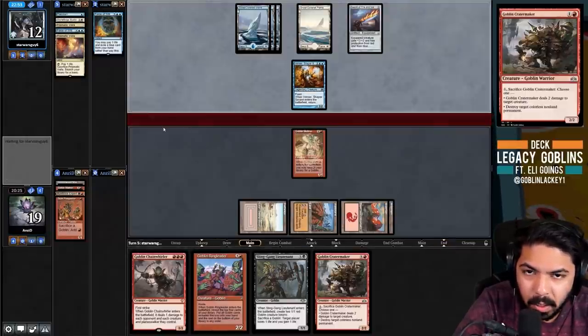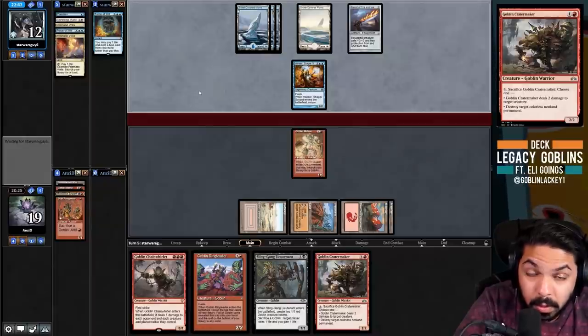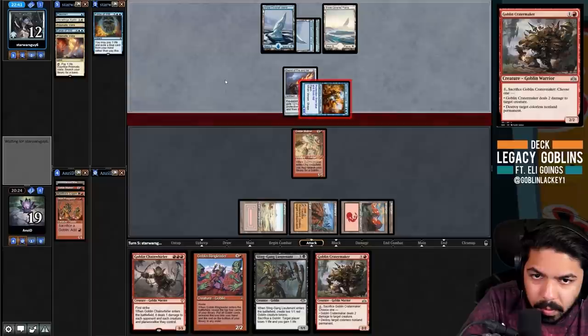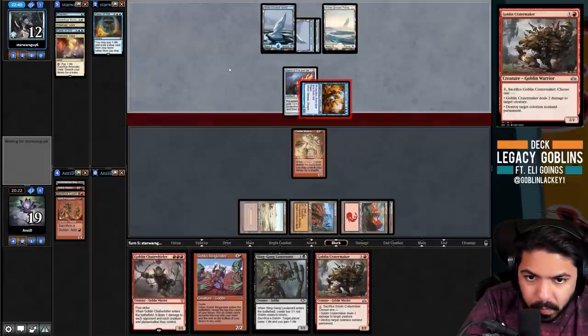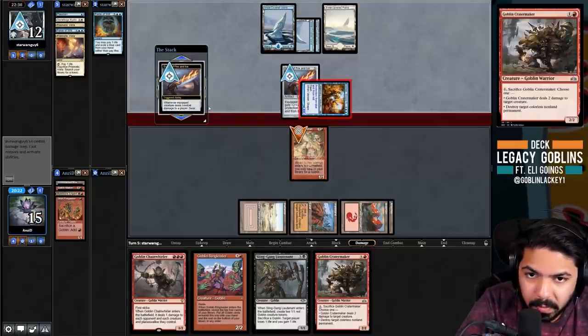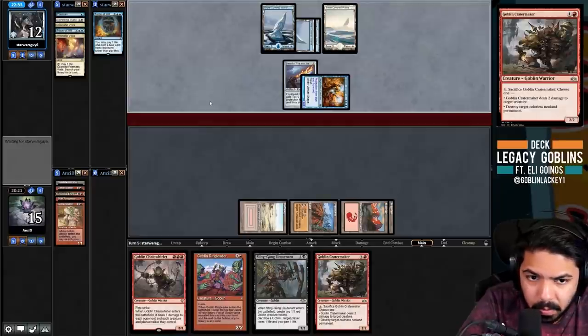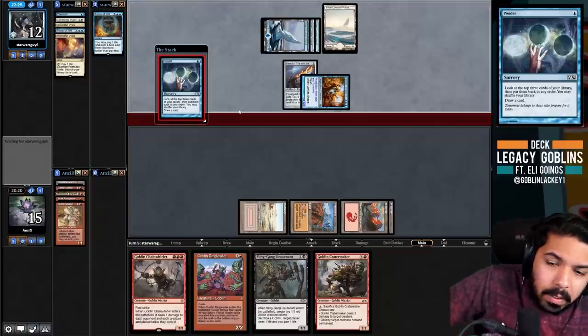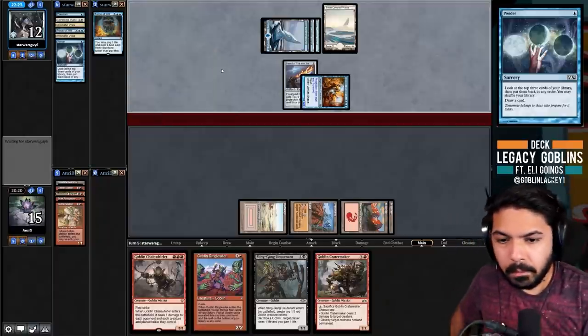They got some good value off that, but our hand is actually extremely strong right now. The Vengevine wasn't on my radar. Cavern is less good against Vengevine - another thing to think about. What if they have Karakas? We've got Wasteland for that. They're going after the Matron - we really need to dodge another Force here or draw Cavern. They've already pitched two Forces, so they need to find a two-of exactly.